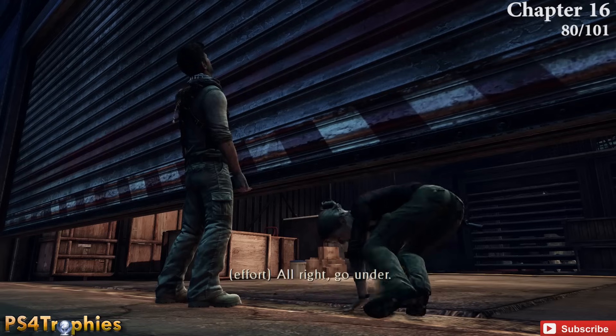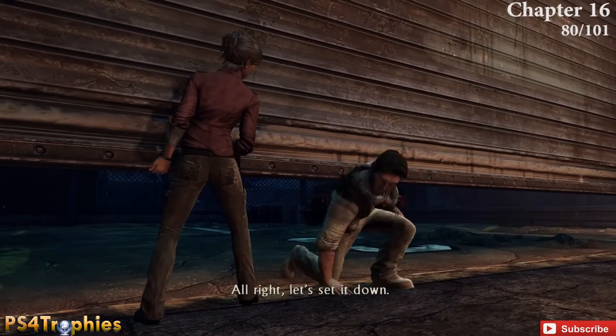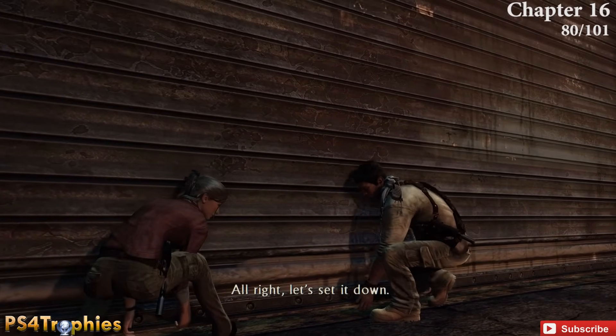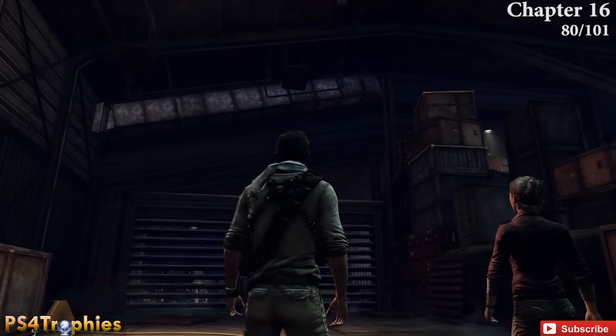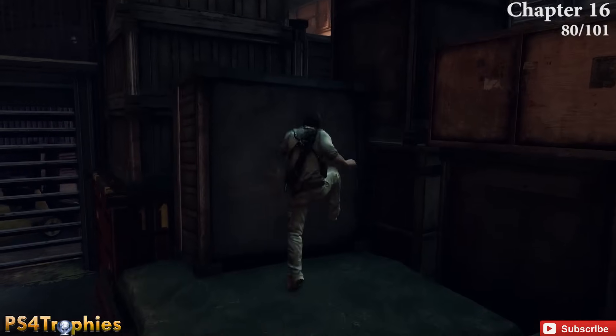Moving on to Chapter 16, also at the very beginning. You and Elaine enter a building. Right at the very start you'll see a tall stack of crates in front of you — the treasure is sitting at the very top.